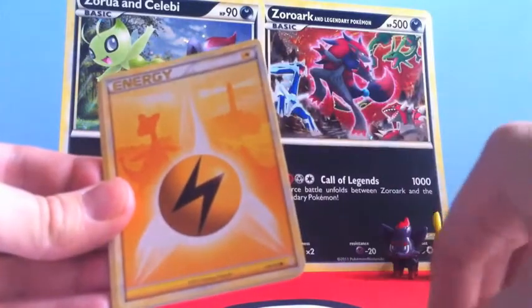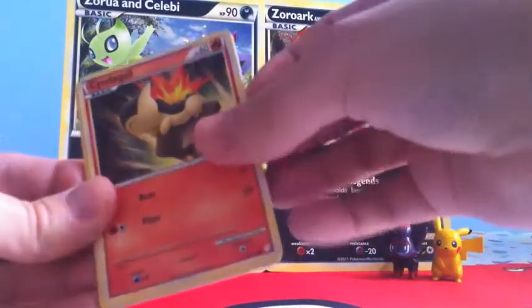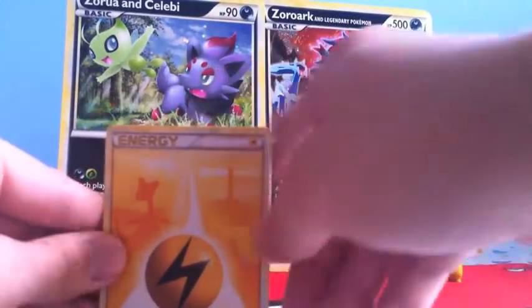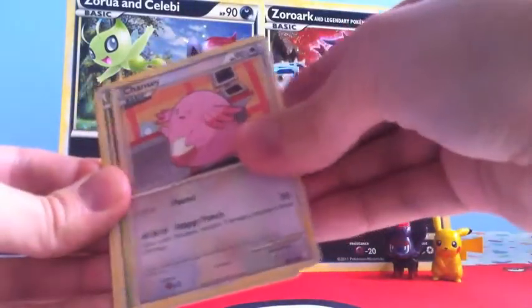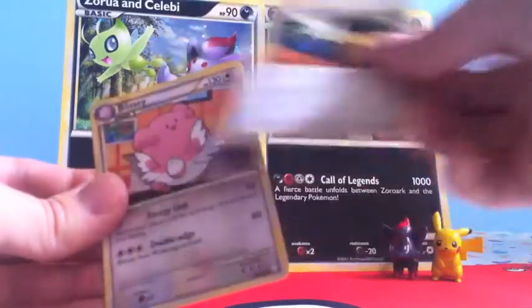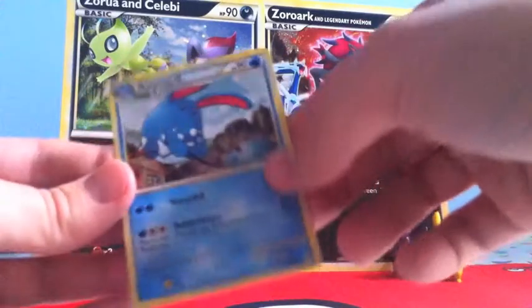Growlithe. Wow, Electric Energy — not like the cool holo ones from Call of Legends, but still pretty cool. Cyndaquil. Chansey. Chikorita. Trainer Switch. Trainer Full Heal. Blissey. Igglybuff. And Azumarill.